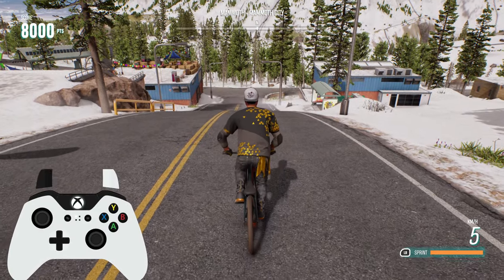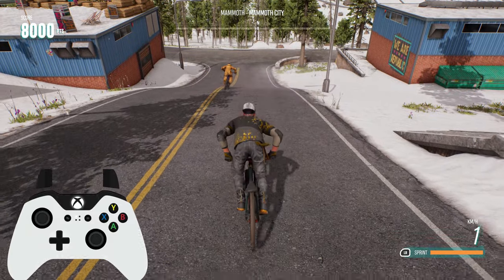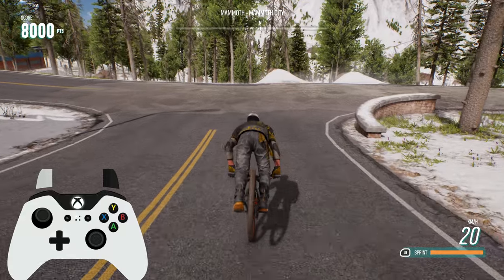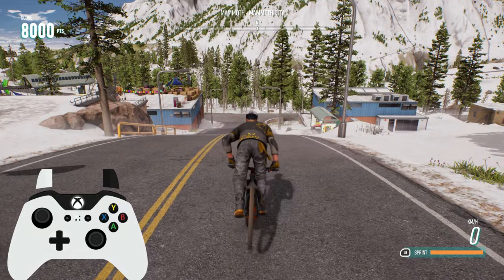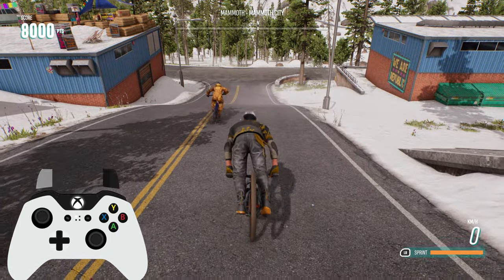Stoppies are quite easy to do once you've mastered the nose manual. What you're doing this time is simply pushing the left stick around halfway up and at the same time you need to use the left trigger to brake your bike. You can either come to a full stop or just use the brake to manage speed and continue to ride out in a nose manual.